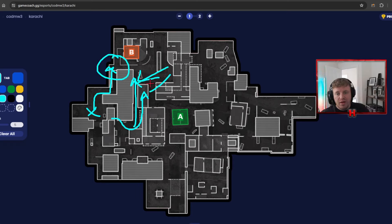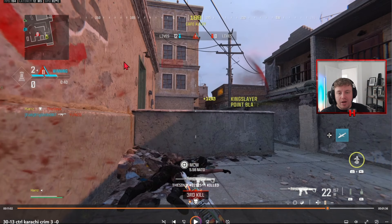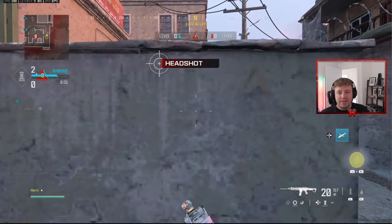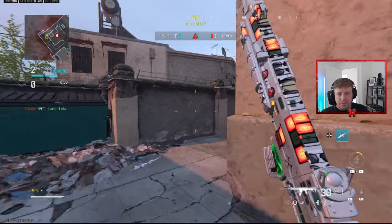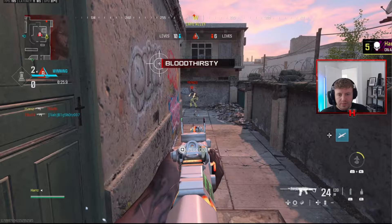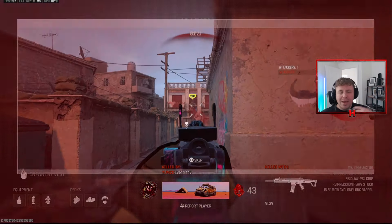My teammates did a good job getting the trade for me. I did spawn out, which tells me there's still an enemy in red, so I'm pushing up to B a little less aggressively and throwing a stun for a stun check. You should never jump out of a single window without checking everything first — check top AC, top fire, and you should be fine. We've drawn the enemy team close enough to B to enable us to spawn closer, so I'm throwing the same stun and nade over again.